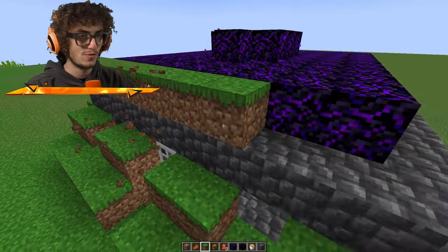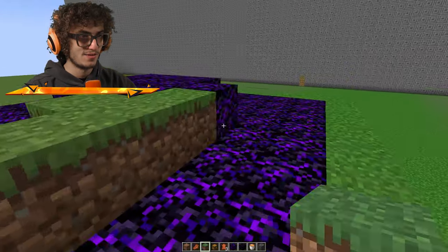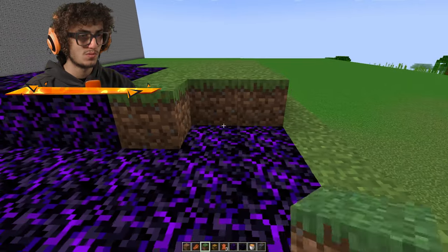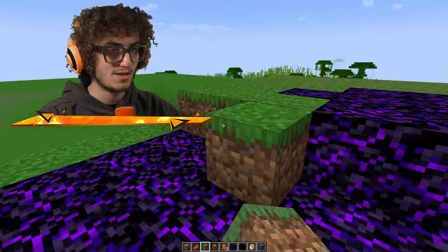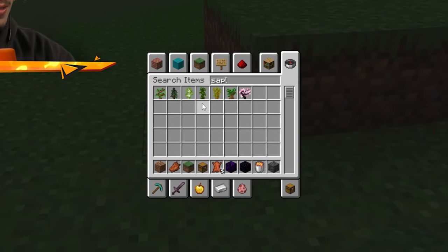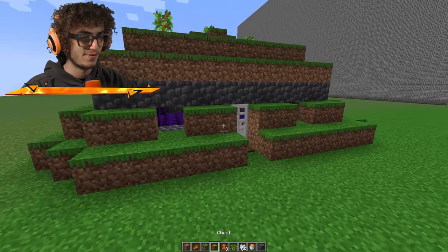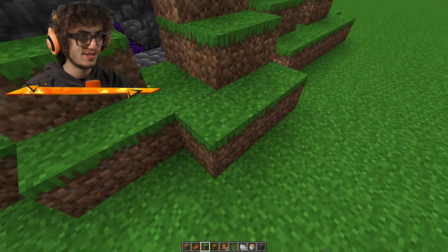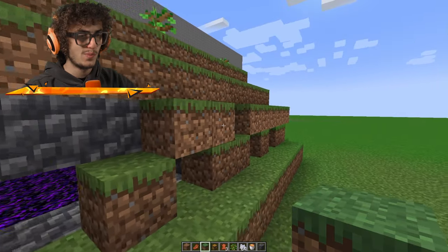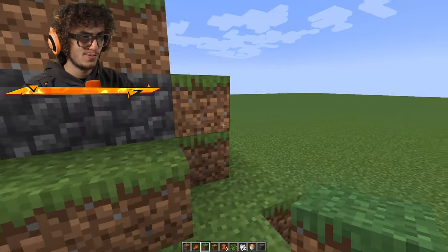We need to cover it with even more dirt so it looks like a hill. Maybe we can put some trees on there too — that would be nice. Let's get some saplings and place a little bit of trees all over the place. We still need to have room to peek out though — that's important. Sunlight is important if you have a bunker.